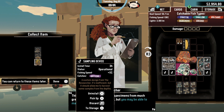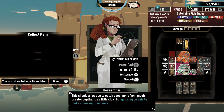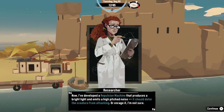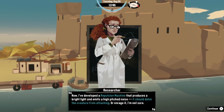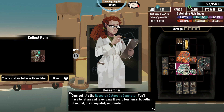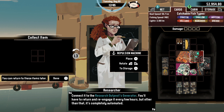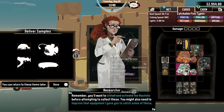A custom design from the researcher - it's inefficient, but it should allow me to harvest some samples from the depths. Uninstall that, put stuff in storage. 'Repulsion machine that produces a bright light and emits a high-pitched noise. It should deter the creature from attacking - or enrage it, I'm not sure.' You better be sure! Connect it to the research outpost generator. You'll have to return and re-engage it every few hours but other than that it's completely automated. I need space for this nonsense. Install and activate the machine before attempting to collect these.